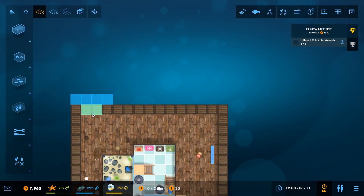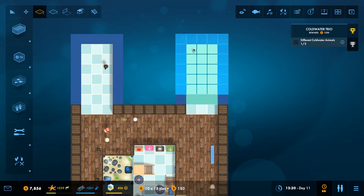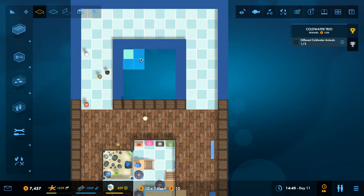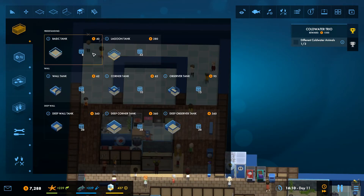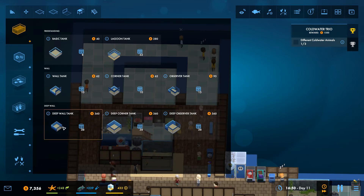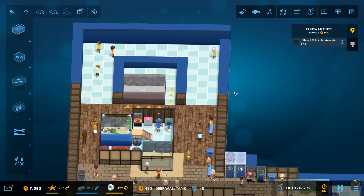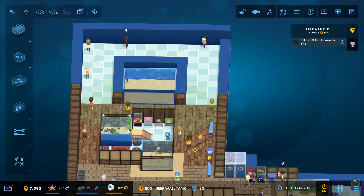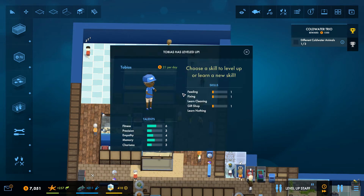Let's do a three-wide corridor here, and another three-wide corridor there - I want to try and make this one look a bit nicer than before. I want there to be a tank in the middle section. In here we're going to put in another one of these tanks. Tobias has levelled up - well done Tobias! Let's give you cleaning so you're a bit of an all-rounder.